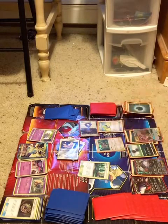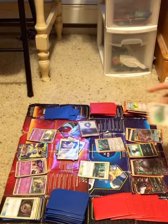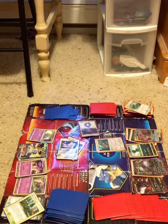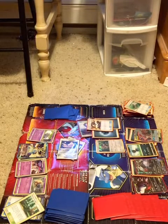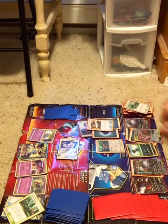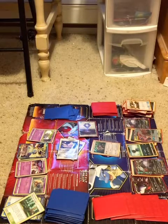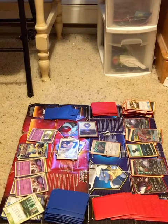I use Viridian Forest to find an energy and put it into my hand. Then I use Field Blower to get rid of the Viridian Forest so that my friend does not have that advantage. Field Blower is a nice card that came out in Guardians Rising of the Sun and Moon expansion, and a lot of good cards came from Guardians Rising — I think it was one of the best sets of the Sun and Moon era. It gave us Field Blower, Rescue Stretcher, and Tapu Lele GX — great cards that I recommend you check out.